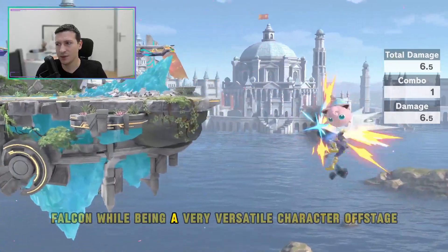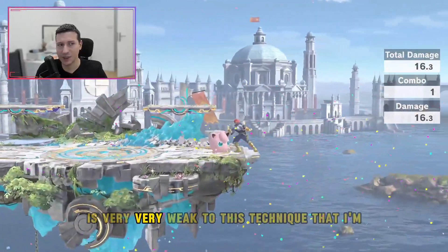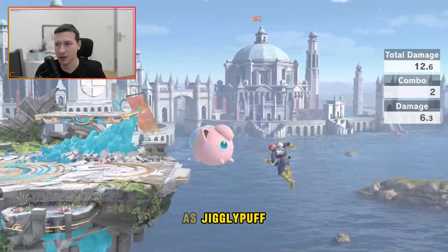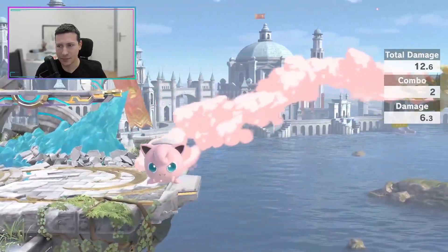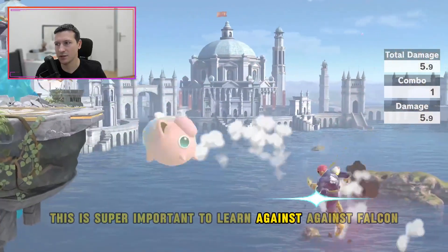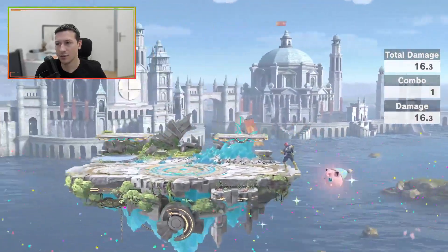Falcon, while being a very versatile character offstage with their Up-B — which can grab you — is very very weak to this technique that I'm showcasing right now. This is called Hawk Climb, and this is the first thing I want you to learn as Jigglypuff. If you come with a soft nair, you will be grabbed and released immediately, and you can just follow up with back air to close out the stock.